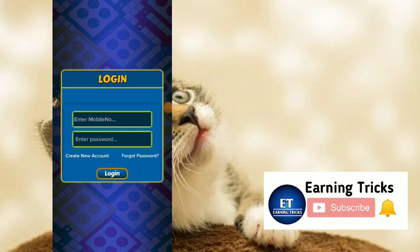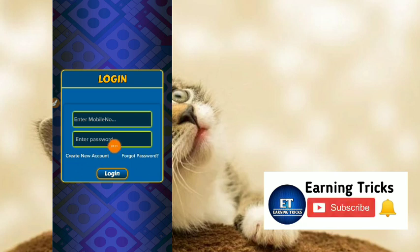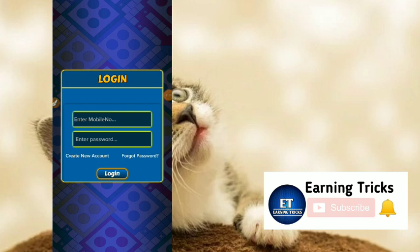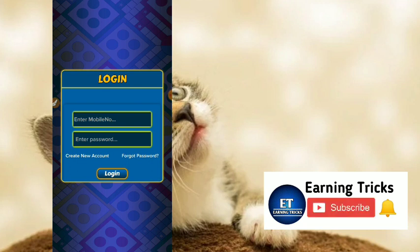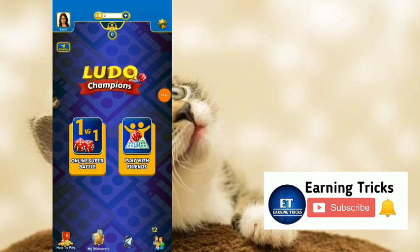We have a link in the description. You can install and open the app. You can click on create new account. You can click on the details and click on the refer codes. You can sign up. You can click on the final list and there is an interface.